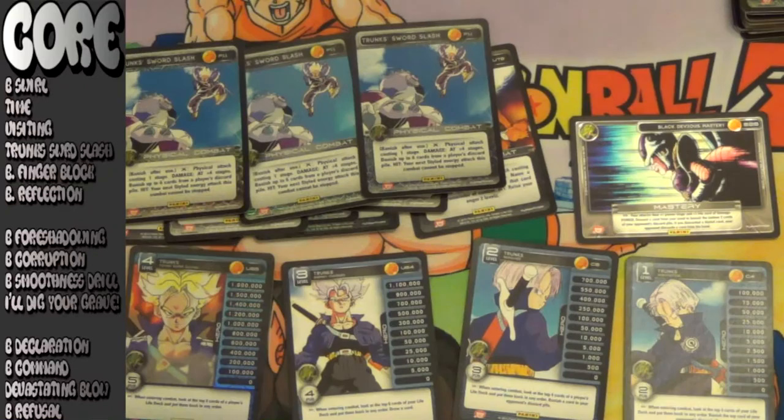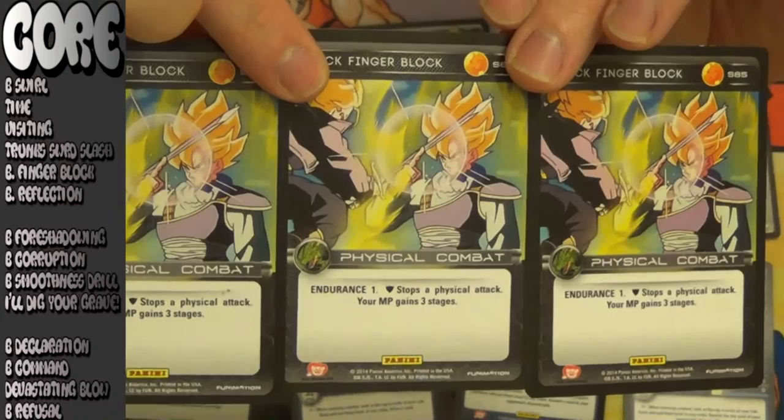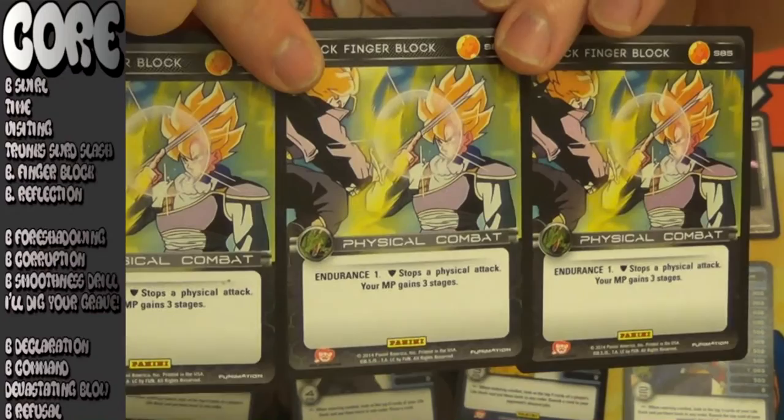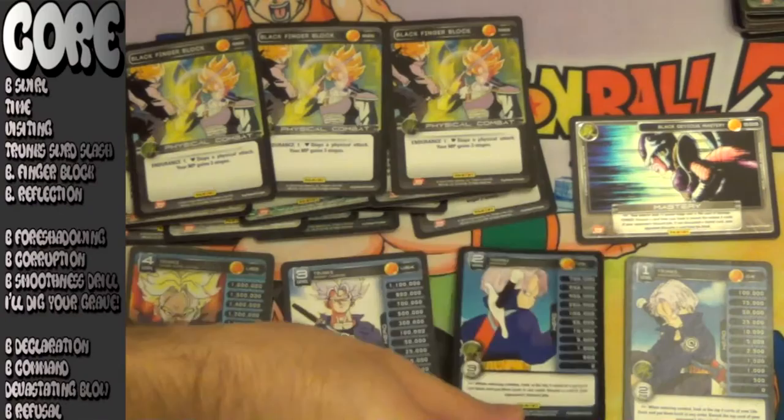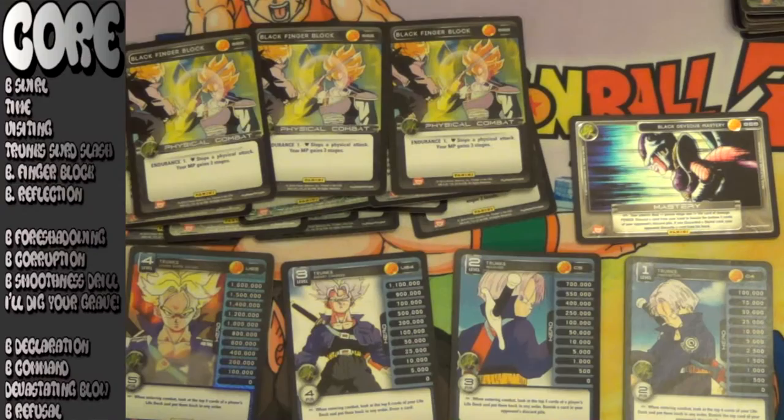Getting near the end of tier 1 core, the first styled block that you're going to see on the list is the best of the best: Black Finger Block. With only a 2 PUR on his level 1 and his power level being so high and dropping off so hard as he lowers his stages even just 2 or 3 stages from his top, Black Finger Block stopping physical attacks, being able to stop stage damage in that regard, and then giving you 3 stages serves a place in your deck always.